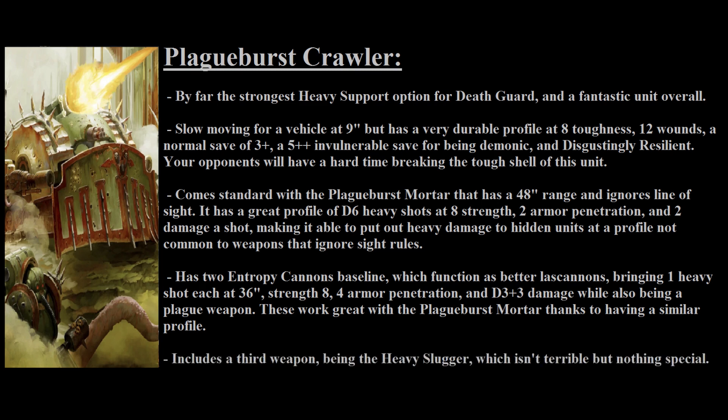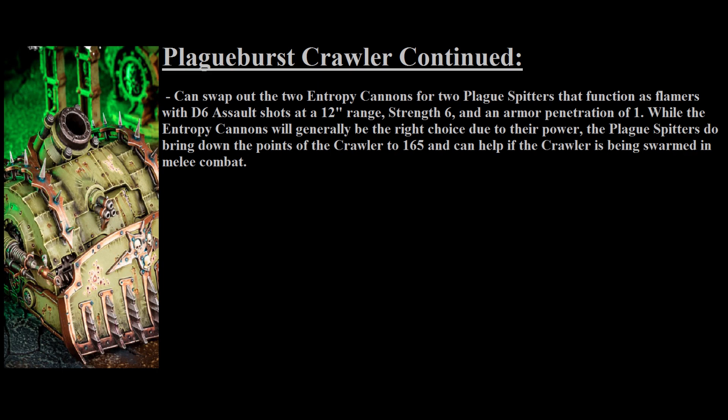The Plague Burst Crawler also comes with 1 Heavy Slugger with a 36-inch range, heavy 4 shots, strength 5, 1 armor penetration, and 1 damage. The Heavy Slugger isn't that impressive, but it provides a few extra shots and can help within melee if the Crawler gets locked up, since the Mortar has a blast profile and cannot be fired in close combat. You can swap the 2 Entropy Cannons for 2 Plague Spitters — 12-inch range, assault D6 auto-hitting shots, strength 6, 1 AP, 1 damage — which reduces the Crawler's cost to 165 points.